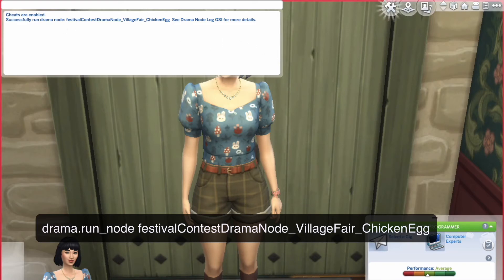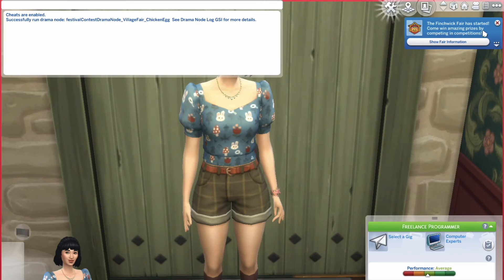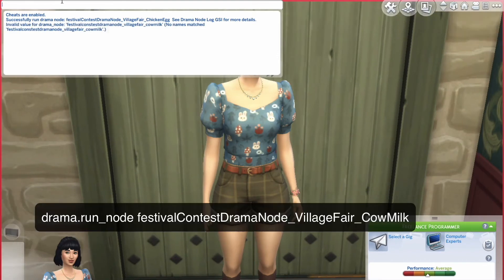Then just go play the game and it should pop up on the right. Another one I'm going to show you is the Cow Milk festival. You do the same thing — type in: drama.run_node festivalContestDramaNode_VillageFair_CowMilk — in exactly the same way.